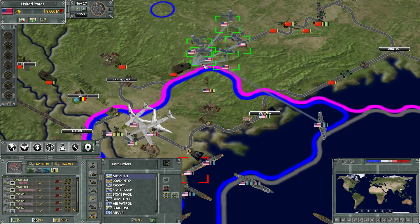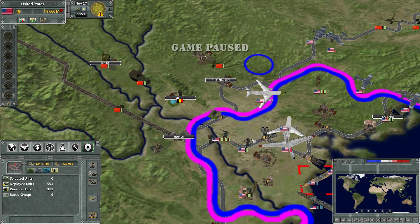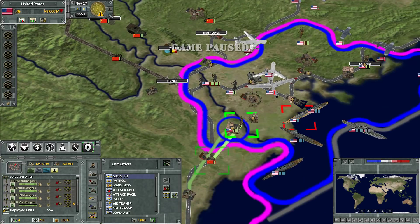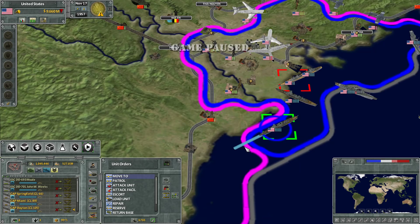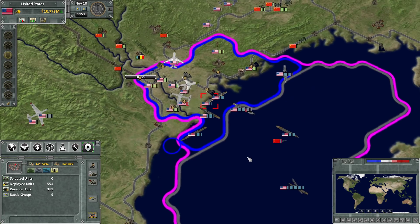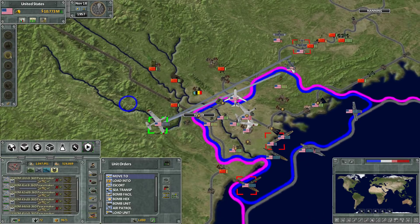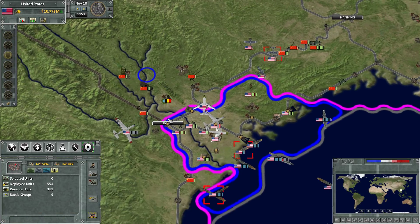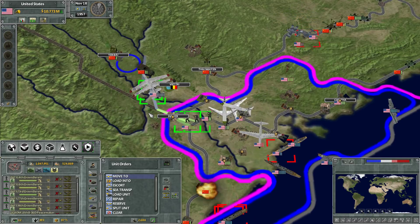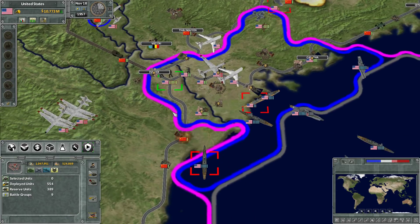Oh my gosh, they're like a swarm of killer bees. We're just taking everything — it's wonderful. The potency of the American combined arms is so impressive in this moment. Just the raw destruction that these units are wreaking upon all of our enemies. Hanoi is now captured.